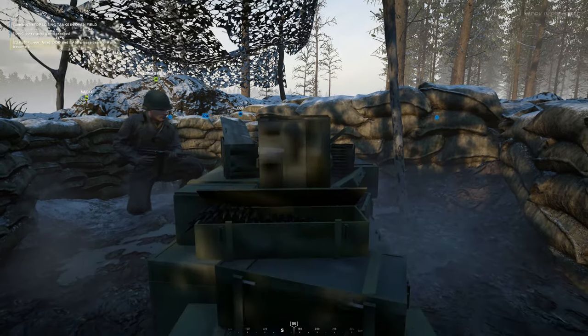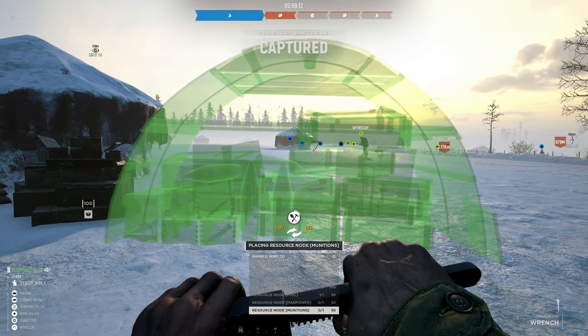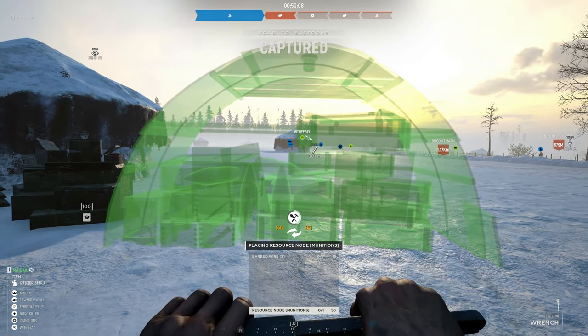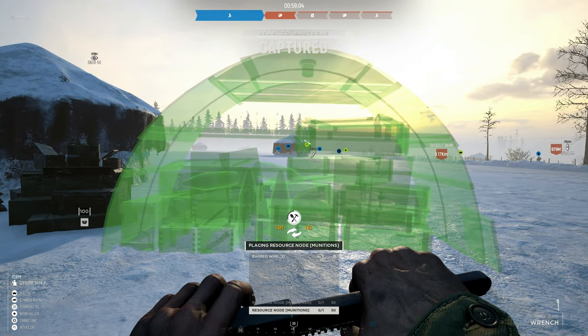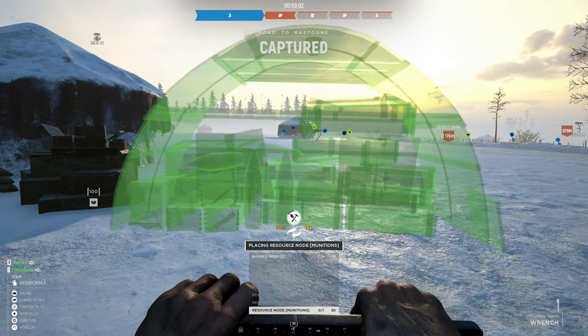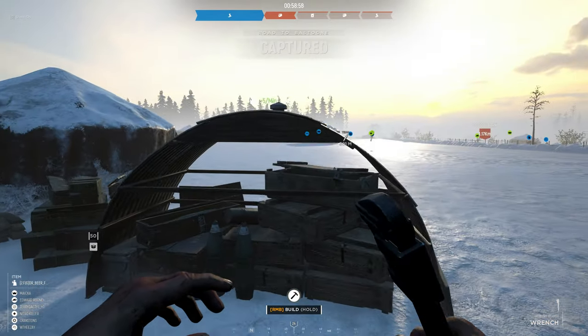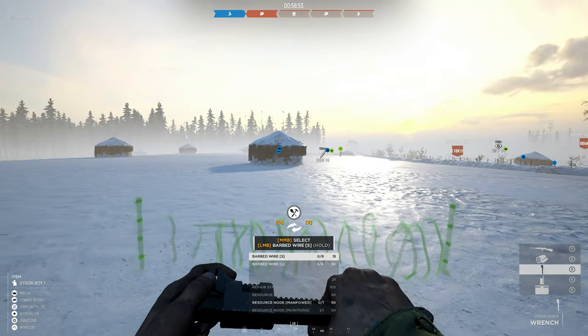Nodes can only be built in captured territory. They can be dismantled by friendly and enemy players, so if you see any enemy nodes, dismantle them. They cannot be destroyed by weapons. And unlike garrisons and outposts, if you lose the territory they are built in, they will not automatically dismantle themselves and will carry on generating resources.